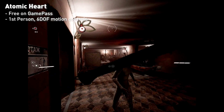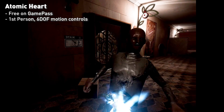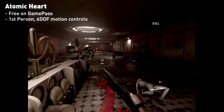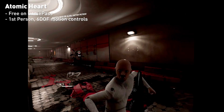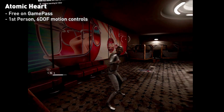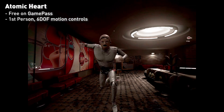I also tried Atomic Heart, which has six DOF controls, so that means you can use motion controllers to move your weapons around and aim and shoot. You can see I'm using a shotgun here — I can aim it wherever I want and shoot it. Pretty cool. It's a bit jittery, but I think that can be fixed with some adjustments. While this mod is very magical in plug and play, it can also be very time-consuming when you tweak stuff.